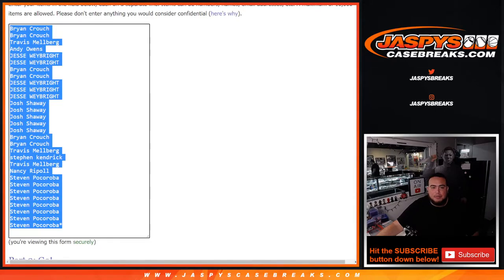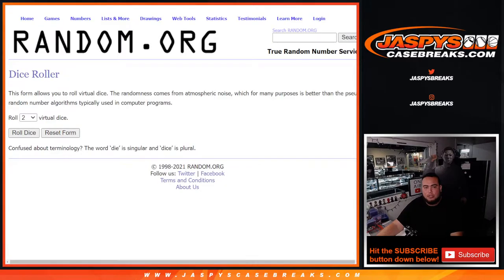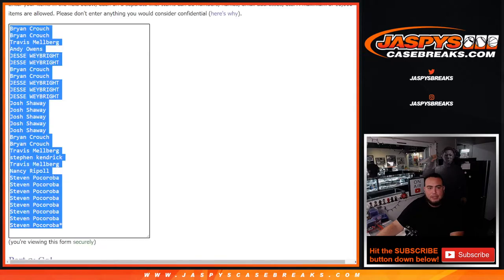Here's the dice roll, here's the customer names from Brian down to Steven, all the way down to the Washington Nationals, from Arizona to Washington. Roll it! 2 and a 5 — lucky number 7, good luck.